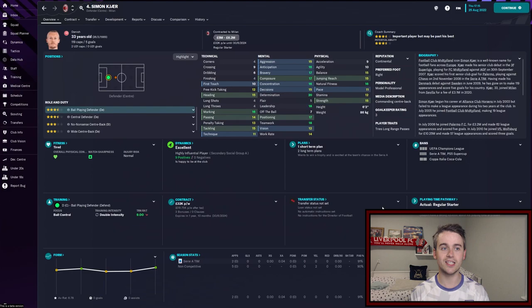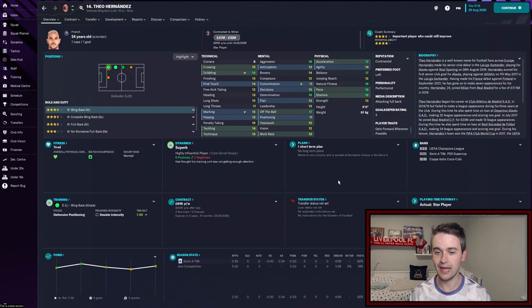Alongside him in the old end of this partnership is Simon Kjaer, the 33-year-old Danish national who's been at a whole host of European clubs. Still very good defensively, with very good passing as well. His first touch is not as good as Tomori's but still okay for the role. He's going to be playing as a ball-playing defender as well, and hopefully that's a bit of solidity in the back four.